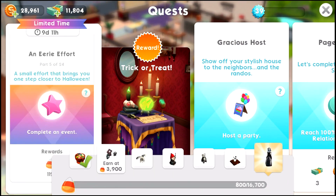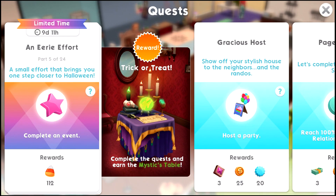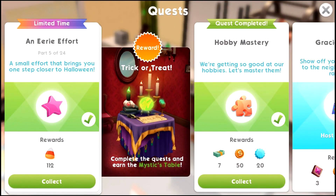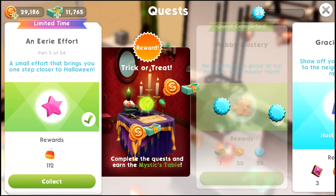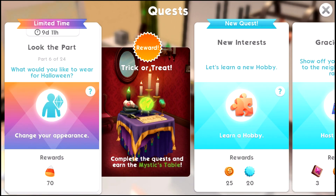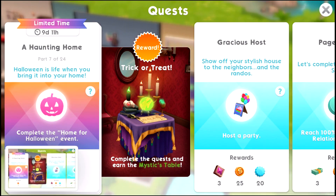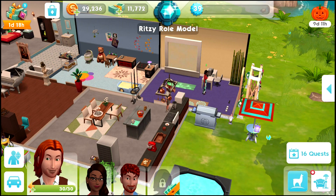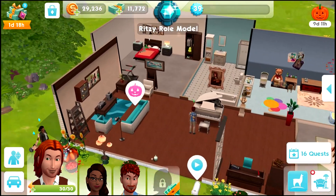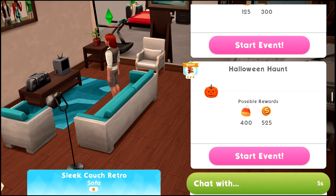Part five: a small effort that brings you one step closer to Halloween - complete an event. I completed an event, in fact I mastered a hobby. Part six: change your appearance. Part seven: Halloween is life when you bring it into your home - complete the Home for Halloween event. That looks like it's going to be a lot of fun, hopefully with new animations.